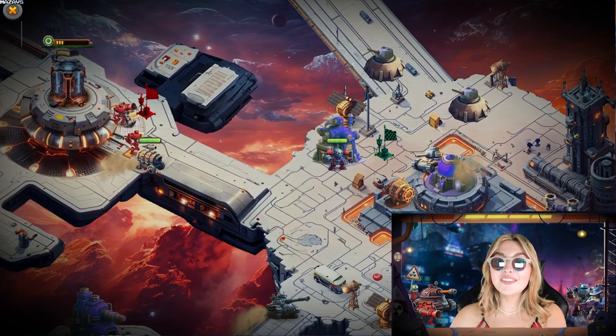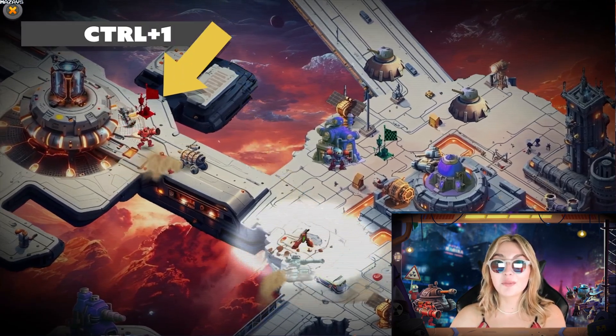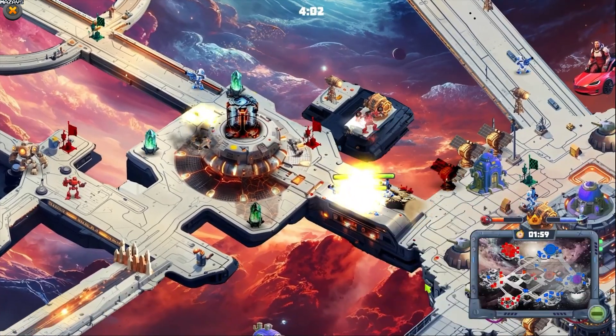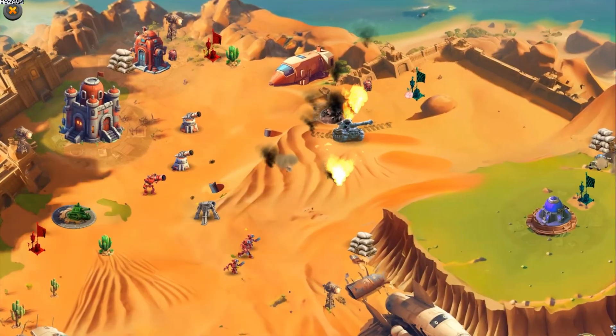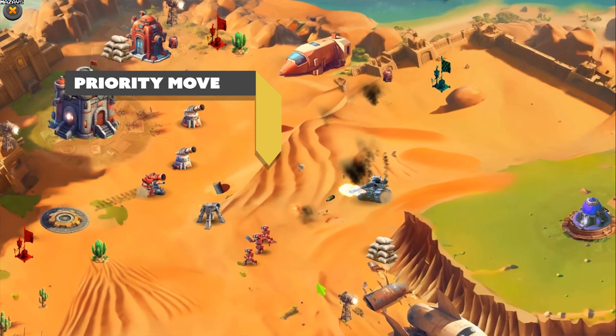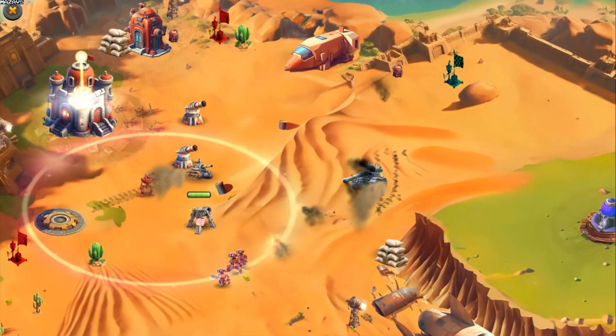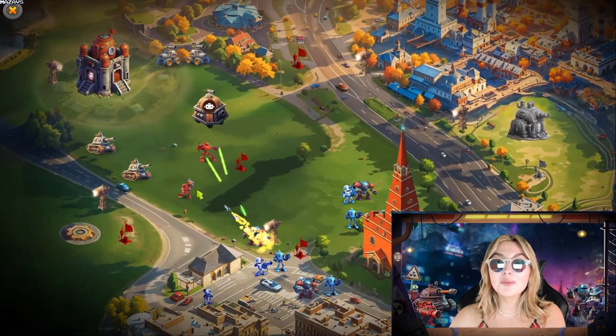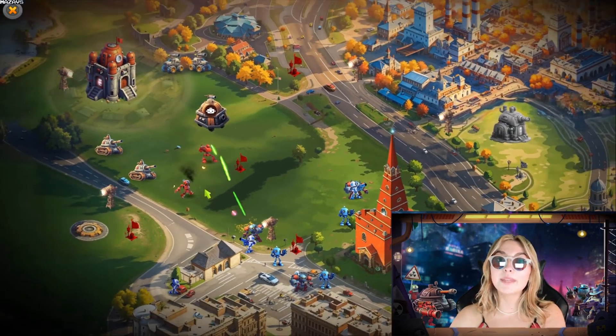You can even save your group selections using Control plus One and Control plus Two to create your own battle groups, and then call them with button One or Two when you need them. You can double-click with the right button of the mouse to execute a priority move — in this way your unit will follow the direct order ignoring everything around it. Next up, the map: you can zoom in and out with your mouse wheel, except in tutorial mode.